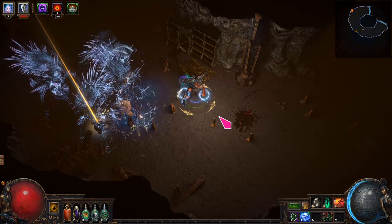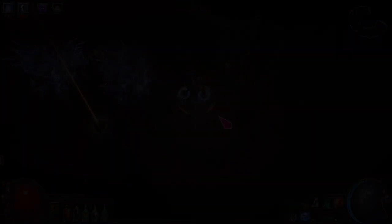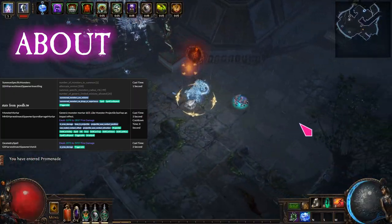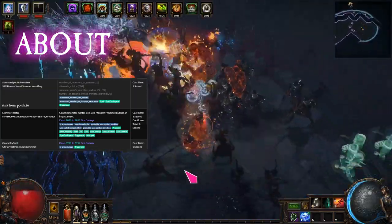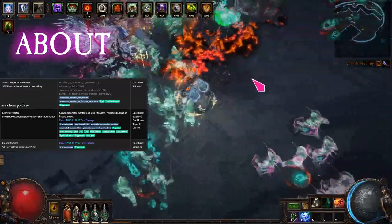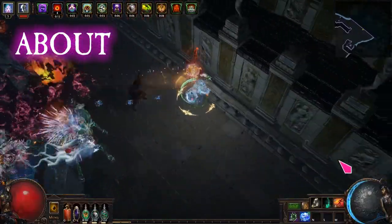I'll be demonstrating map clearing using T16 Promenade. The Wild Infestation Queen is a harvest spectre that does fire damage. The main ability is a short-ranged AoE, with another AoE on a cooldown. It also spawns many little bugs. The spectre comes from the tier 3 Wild Infestation Queen seed that you can plant in the garden.